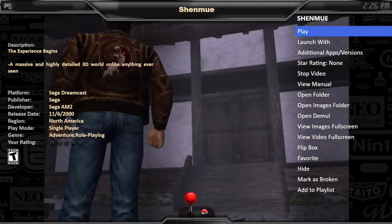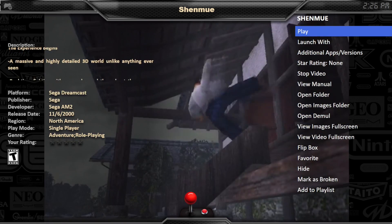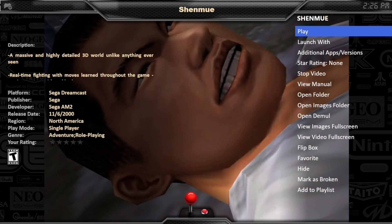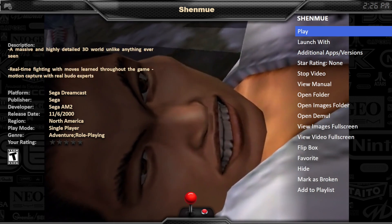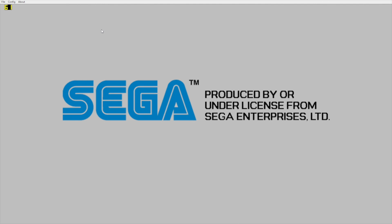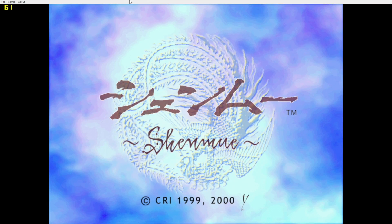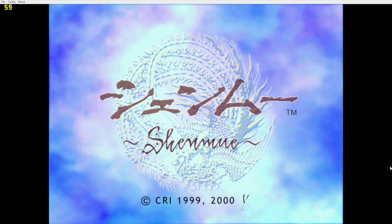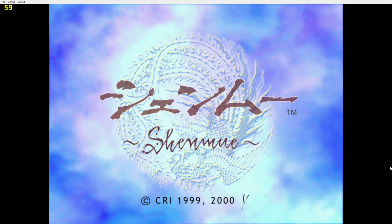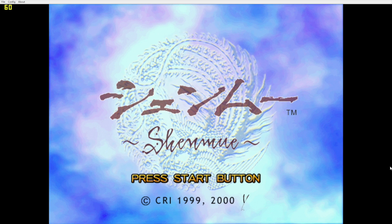We can launch it directly from within Big Box. I'm using a different theme — I love this theme. This is not the stock Big Box theme; you can download it from their forum and install it really easily. Now you can go widescreen with 16:9, but I'm going to leave it at 4:3. You can also set up a stretch if you like. I'm going to fast forward a little bit until we get into some gameplay. FPS is listed in the top left-hand corner.